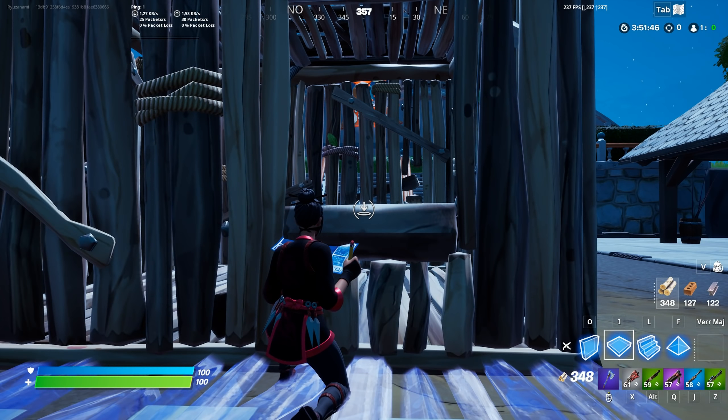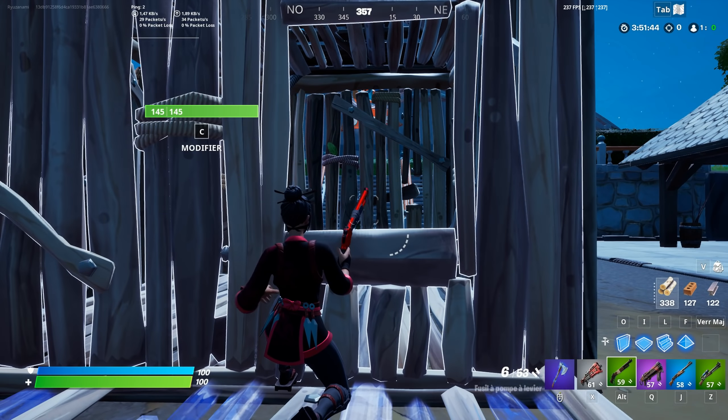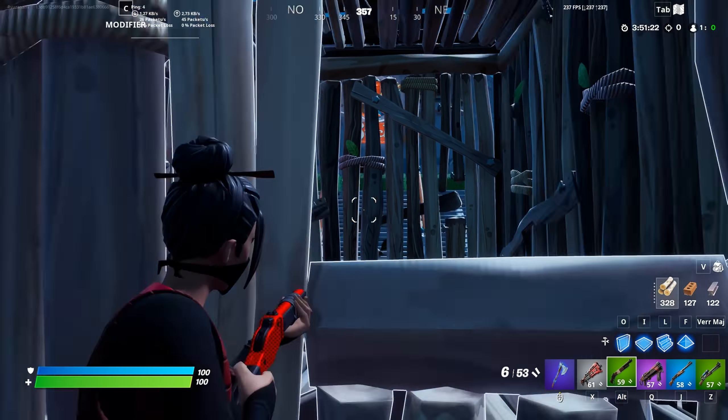Look at how high I can get with only a floor below me. This will make the difference between shooting or crouch peeking.